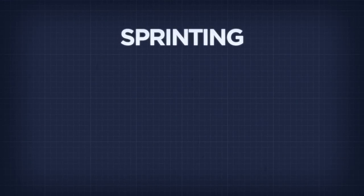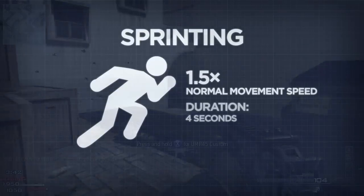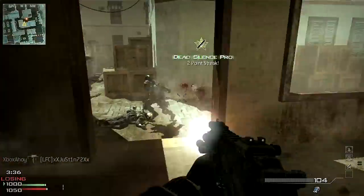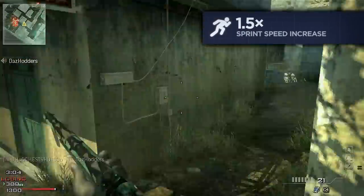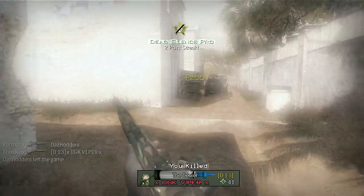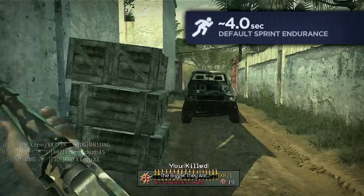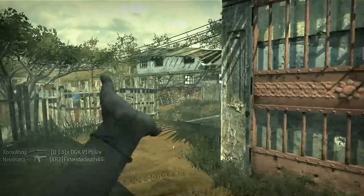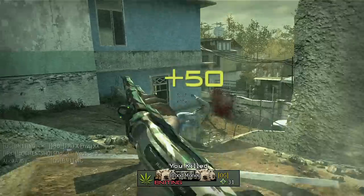Another major component of your mobility is sprinting. Sprinting sacrifices your ability to fire your weapon for increased movement speed, allowing aggressive players to reach critical objectives first and to surprise slower opponents. Sprinting will increase your movement speed by 50%, allowing you to cover more distance in a shorter timespan. However, your ability to sprint is limited by your stamina. Your sprint endurance is around 4 seconds by default, permitting faster movement for that length of time only. After expending this sprint endurance you can walk normally, but won't be able to sprint again for a couple of seconds, and won't regain full endurance until sometime after that.